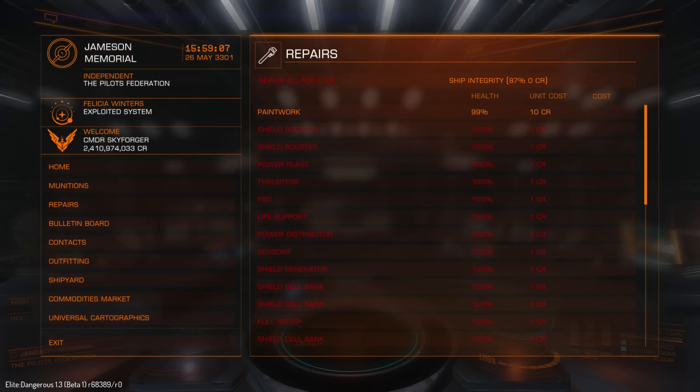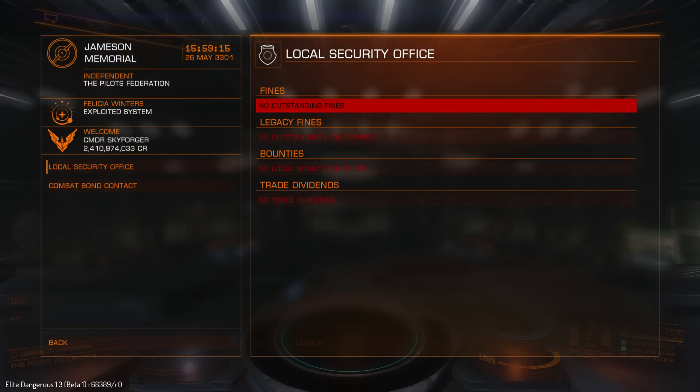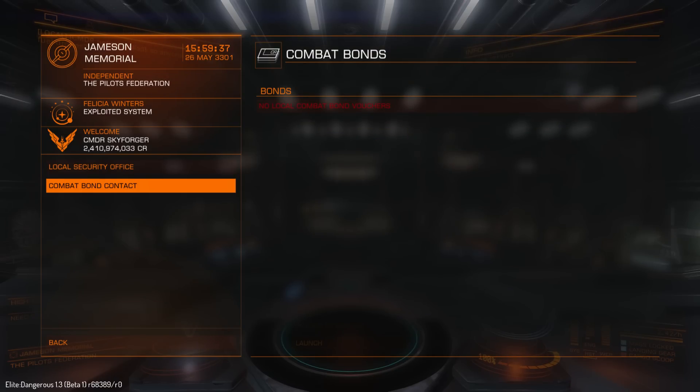Munitions did not change, reapers also did not change. Integrity is zero for some reason. Contacts — as you see, Pilots Federation is off. You will not be able to pay your bounties for 7 days. Fines also have 7 days to be paid before they turn into bounties. I have no electronic fines, no legacy fines, no bounty vouchers, no trade dividends. Combat bonds — it's the same.